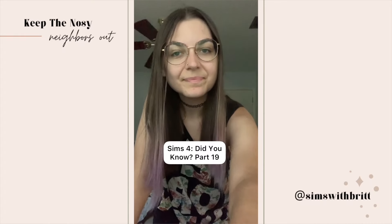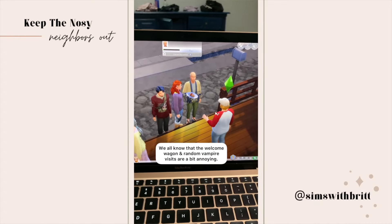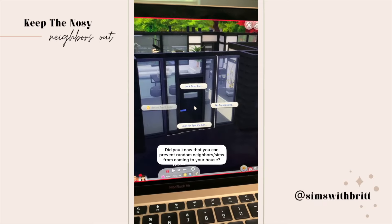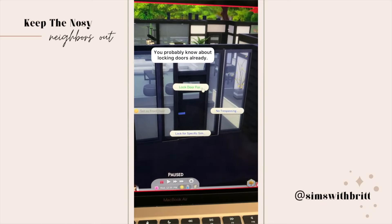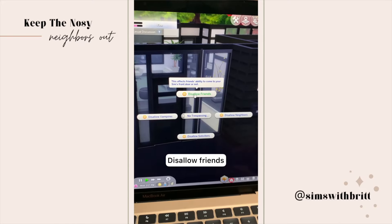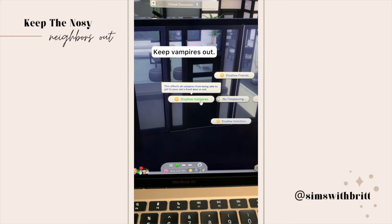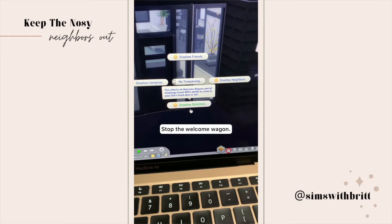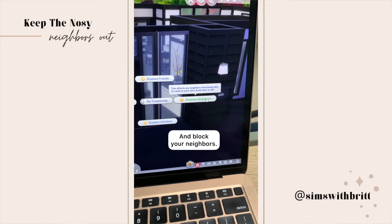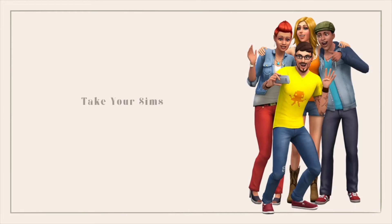Did you know part 19: we all know the welcome wagon and random vampire visits in the middle of the night are a little annoying. But did you know you can prevent random neighbors from walking into your house and onto your lot? You probably know about locking doors, but there are also no trespassing options — you can disallow or allow friends on the lot, keep vampires out, and even stop the welcome wagon and random neighbors from walking in.